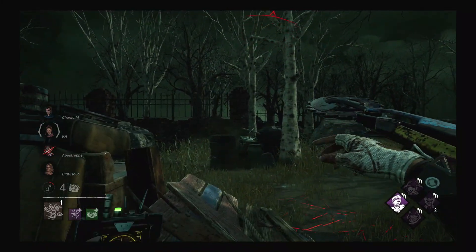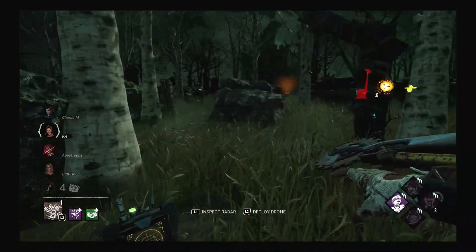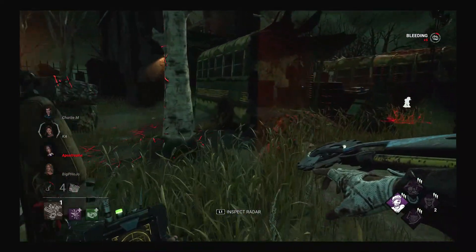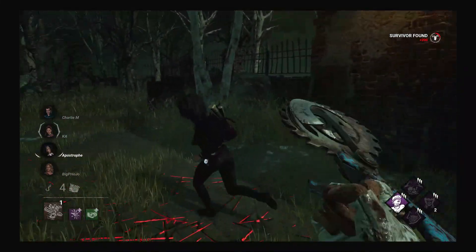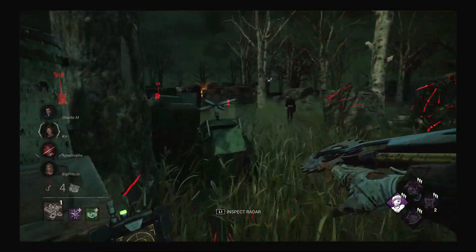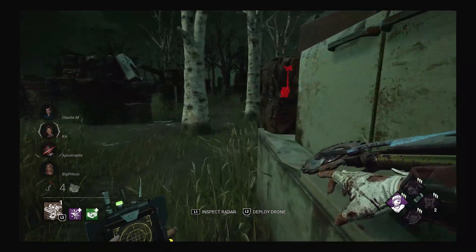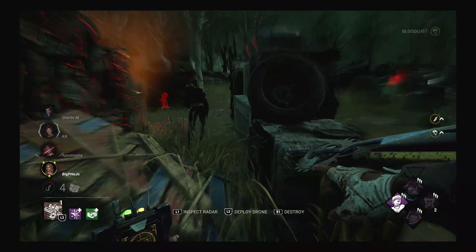I know someone's over here but I can't find her. She hits me with the pallet and I think she has Smash Hit or Sprint Burst, because she is gone like across the entire map. So now another chase I have to do. The person I just hooked got off the hook, so I go after her a second time because it makes more sense to go after somebody on their second hook and get them out of the game than to go after somebody new — even though I do prefer to spread hooks and make sure everyone's injured.